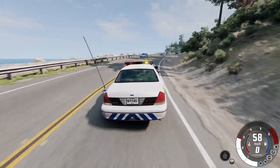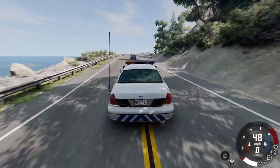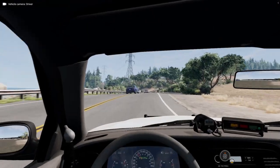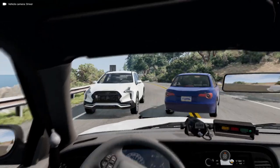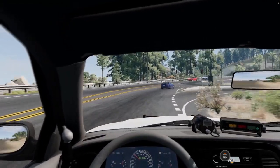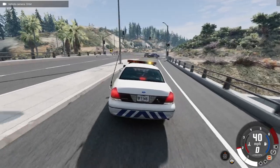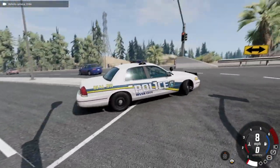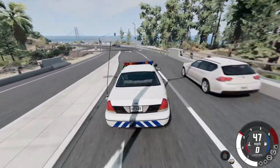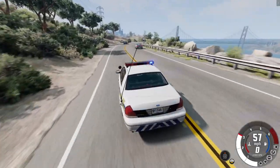We can try and do a pit maneuver on this one. I'm going to show you guys what it's like. Actually managing pretty well through traffic. Looks like we might have just hit something there. Following him in first person for a little bit — almost lost it there. He's going to be turning around. That's not a really good spot to do a pit maneuver — we need a more straight road.